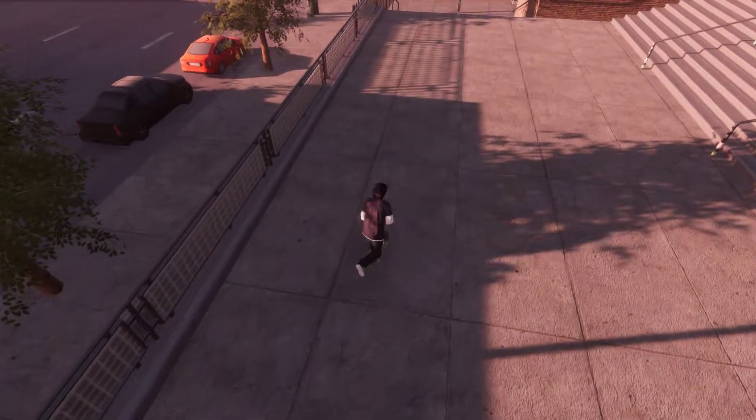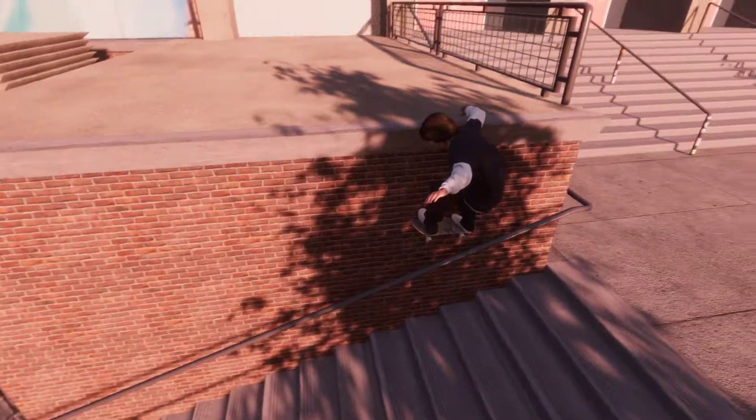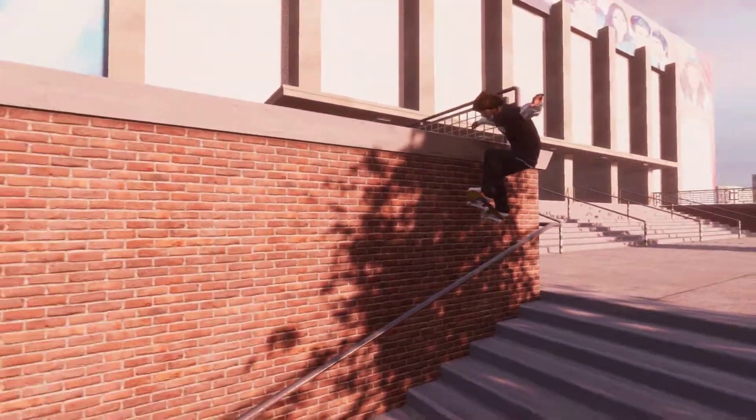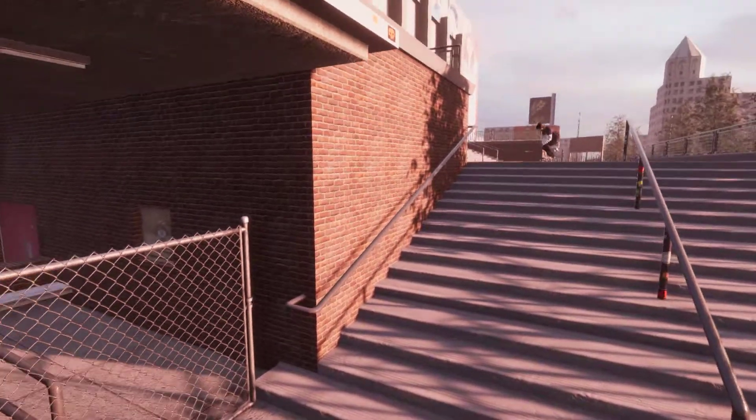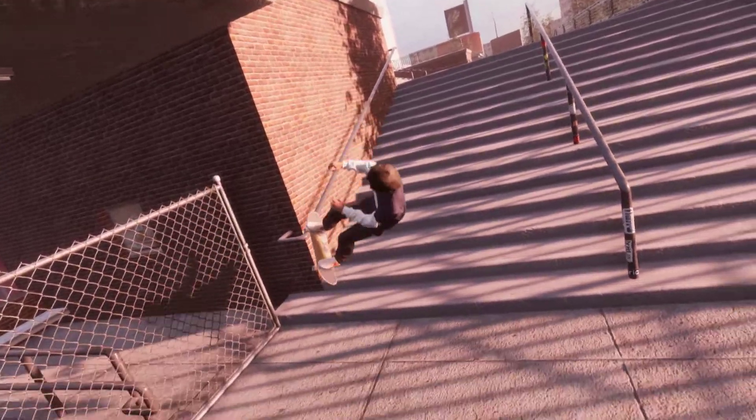Now go into Replay Editor, and give yourself a good angle. You can choose the right angle to really make it look cinematic — like, this dude just did an epic wall ride.